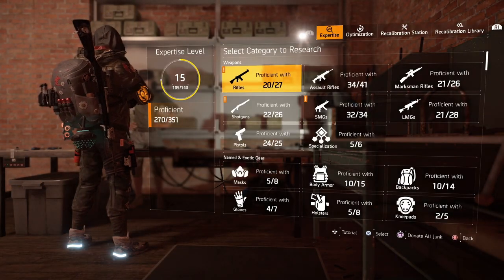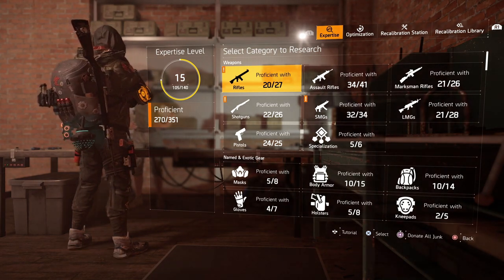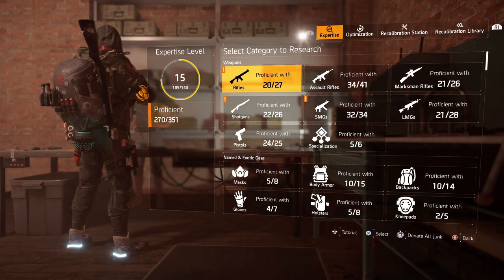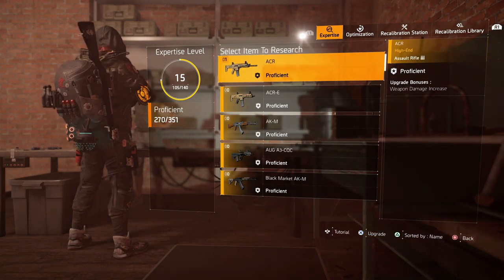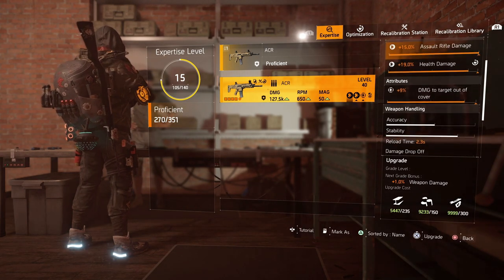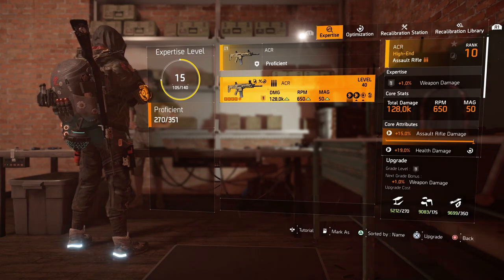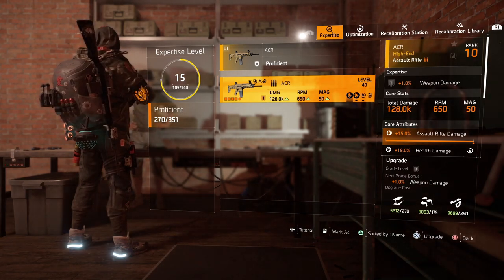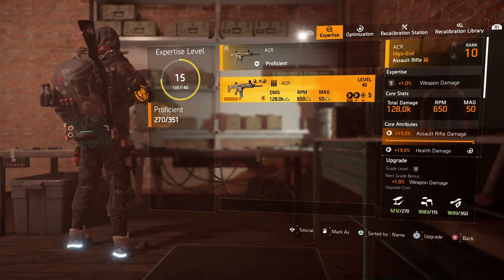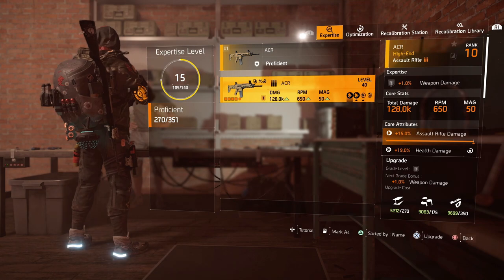If we take a quick look at the expertise menu you can see here that I am expertise level 15 and to get max level I need to make all 351 items in the game proficient. Once fully proficient I'll be level 21 and any item then can be upgraded to a maximum of level 21. If I go to my weapons and look at my ACR, you can see it's currently proficient but I haven't upgraded it yet. If I upgrade it to level 1, any weapon upgraded through expertise gains weapon damage — a level 1 expertise assault rifle gives you 1% weapon damage. And because my expertise level will be at 21 once everything is proficient, I can expertise this weapon all the way up to level 21, giving me 21% weapon damage in total.